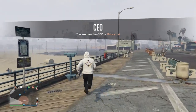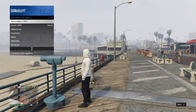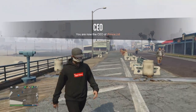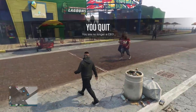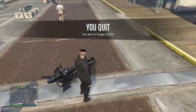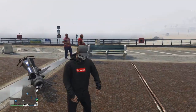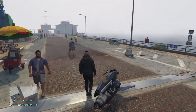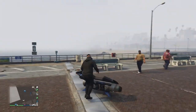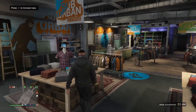Once you have the villain outfit, do the telescope glitch: run past the telescope and spam right on the d-pad, then bring up your interaction menu and retire from CEO. Once you retire, the hat and mask should merge onto your outfit. You'll see what I mean by glitched — the back half of the hat is missing. Walking forward you can barely see it, but turning around you can actually see it.